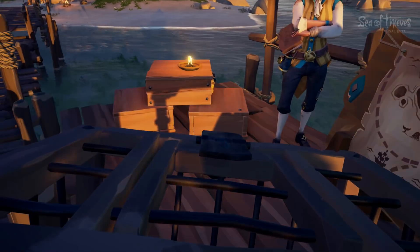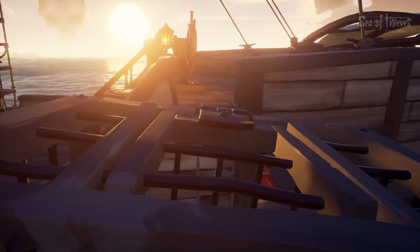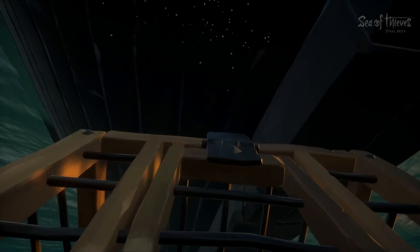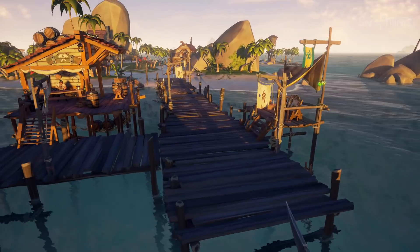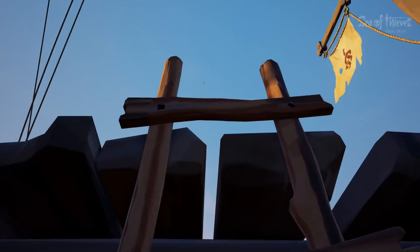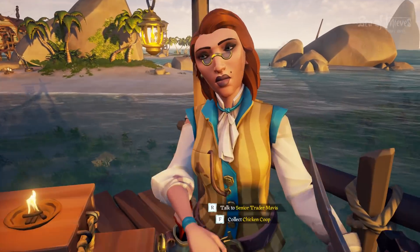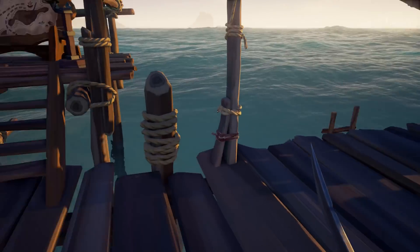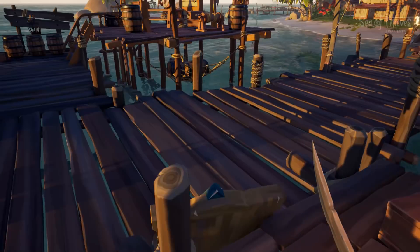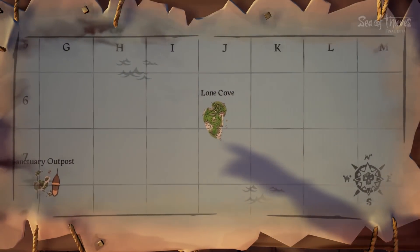Collect the chicken coop. Do I just need one chicken coop? Hello, I fell in the water. Don't I need two chicken coops? Oh bollocks. This is the most beautiful game I think I've played. Do you have another chicken coop? There we go. We only get two chicken coops. So we've got an outpost and then we've got this lone cove — it's very close.